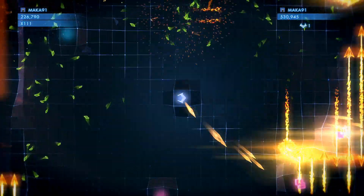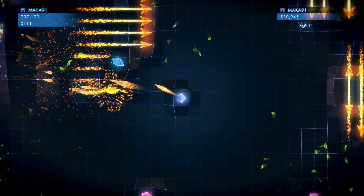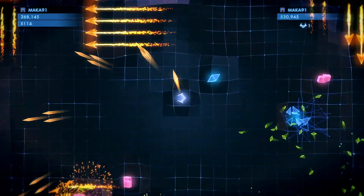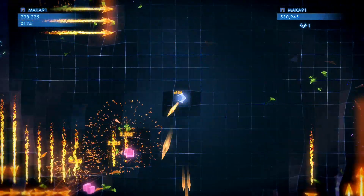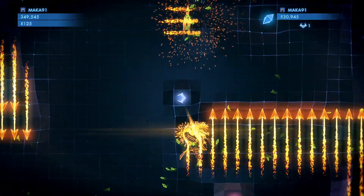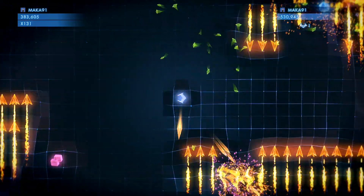You only get one life, so you need to make sure you get 500,000 without dying. Your main focus at the beginning is going to be only on the arrows. After that, you're going to get some blue enemies coming towards you, and then you focus on the new rows of arrows as well as the blue enemies.